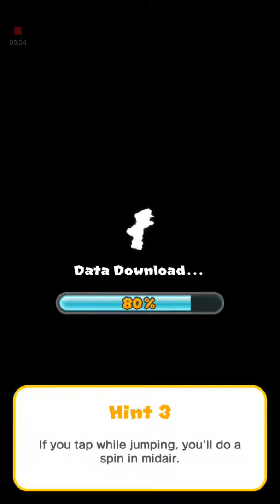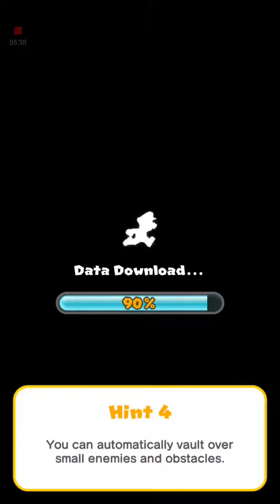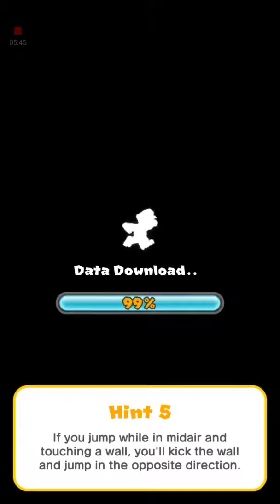Hint three: if you tap while jumping, you do a spin. Hint four: you can automatically vault over small enemies. Yes, I already knew that. If I have to touch — yeah, I know. Thank you.